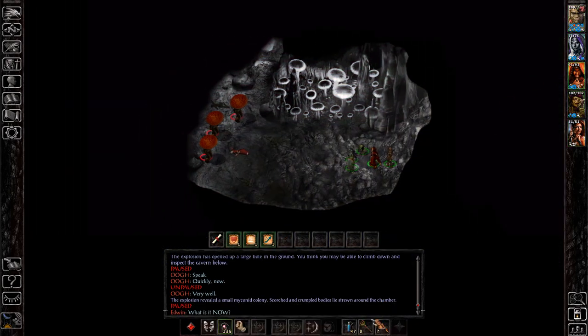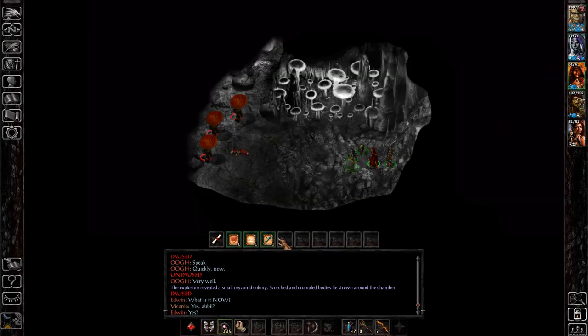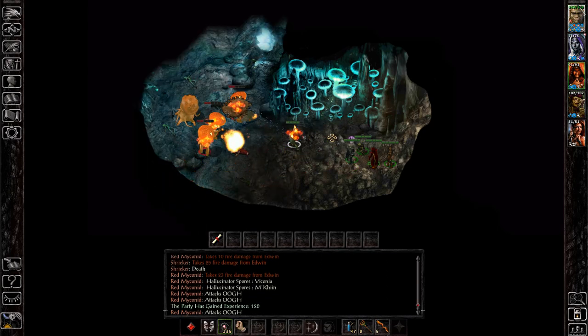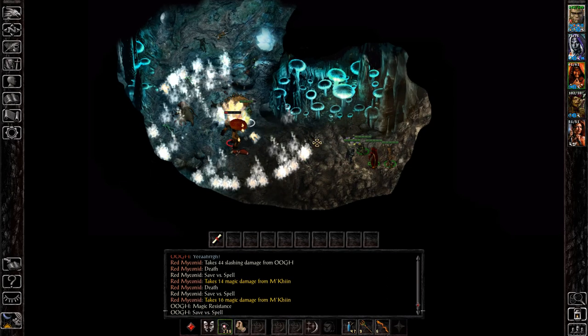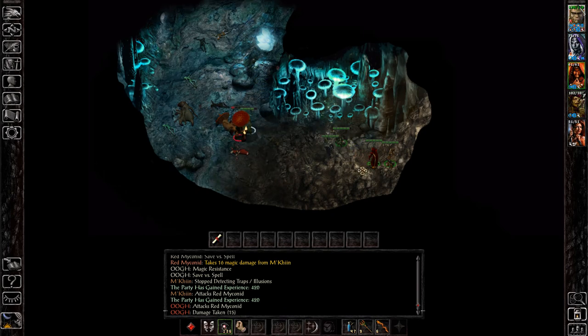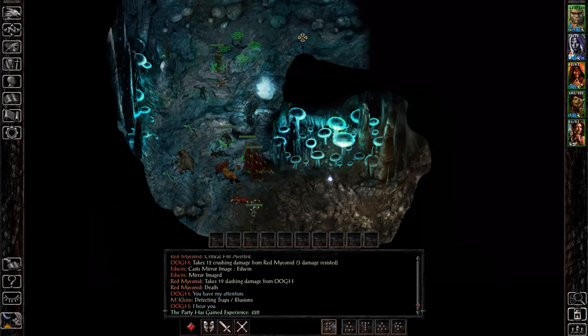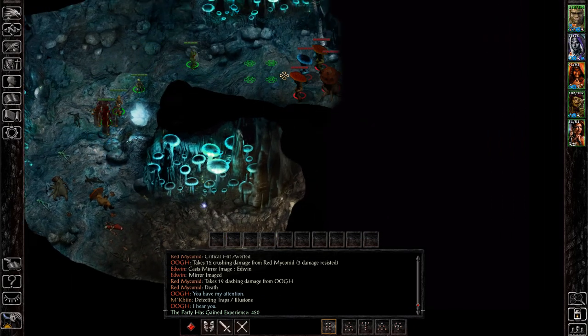But this is the Myconid cave, this is the main area that we're seeking after. All those Myconids are defeated, now let's go up here — our item will be up here.